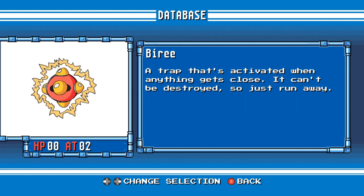Biri. A trap that's activated when anything gets close. It can't be destroyed, so just run away.